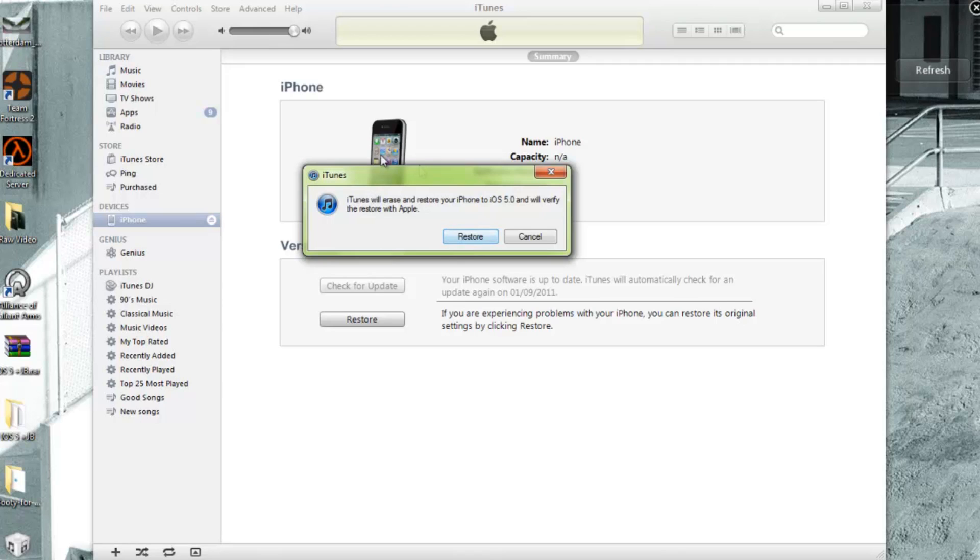If you have the problem where it pops up and says something like 'this is not compatible for your iDevice,' simply unplug your device from the computer and plug it back in again. Once that's done, it should read correctly and you shouldn't have any problems.